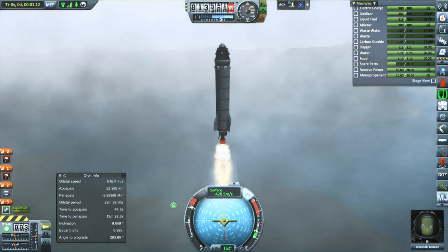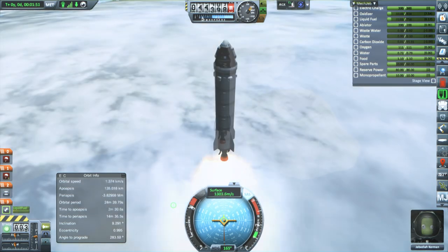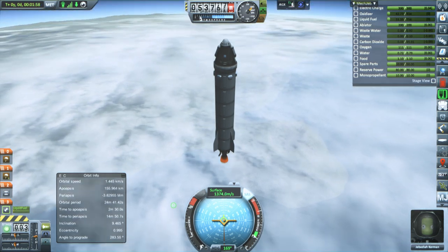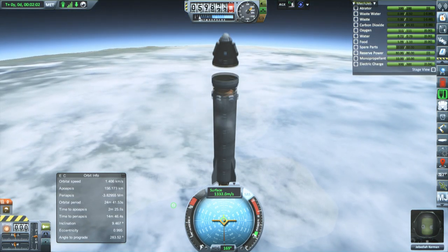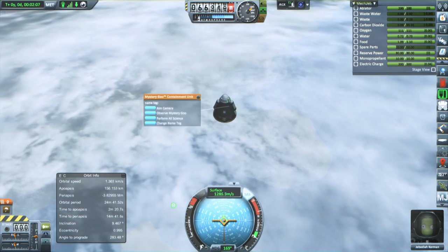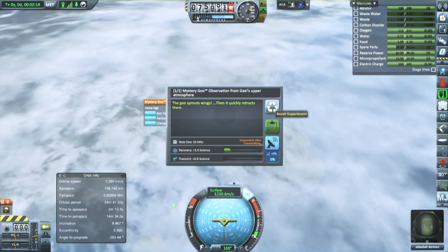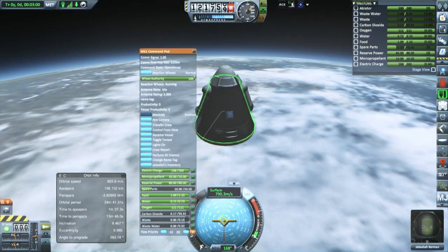Here we're going through the clouds and past the speed of sound. I had only a vague idea how high this would go, and so as the apoapsis got into space — you can see 155, 156 kilometers there — I decided to shut it down and let it go, because we don't want to go too high, otherwise coming down will be even harsher. So I just let go of the core stage and we started to do our business with the science. The mystery goo turned out to be a little bit superfluous as far as the upper atmosphere was concerned, but of course the space stuff is good.